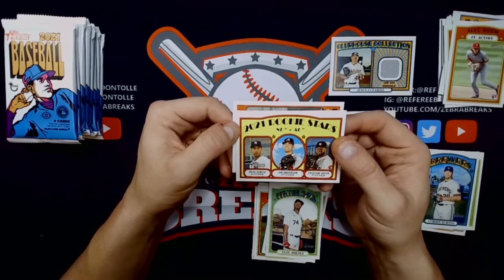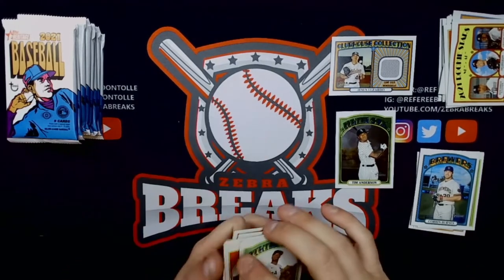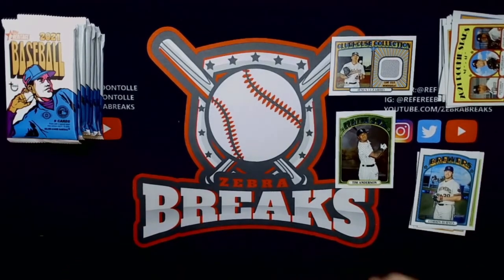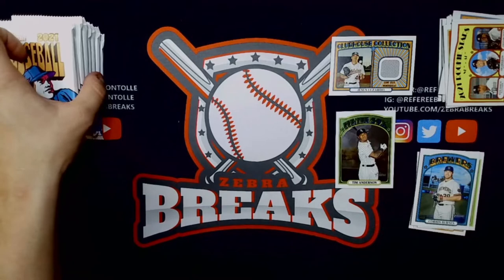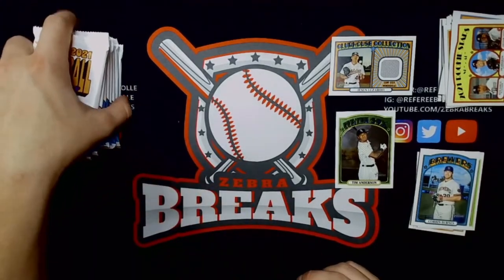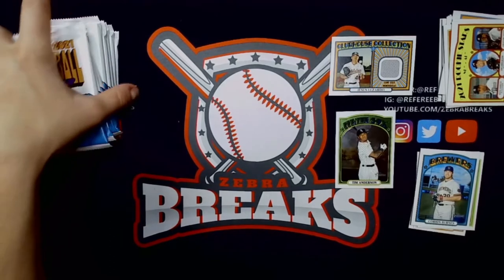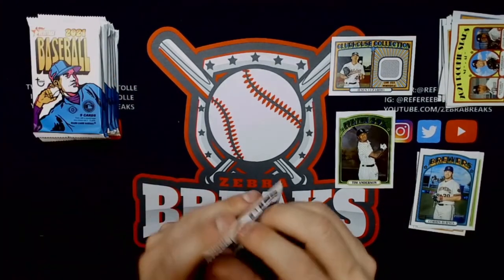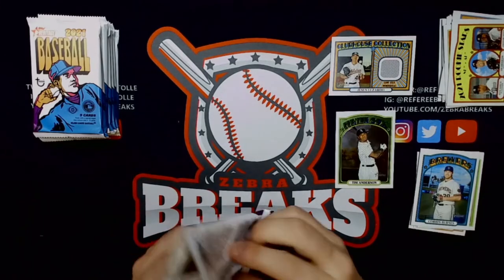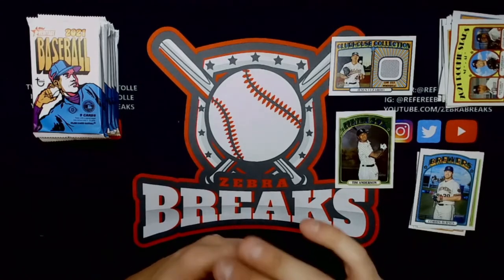NL rookie stars: Javier, Devy Garcia, Ian Anderson, and Madelson. Boyhood photos of the stars — no short print. For people that are going to dump Aloy just because he's going to be out eight months with the torn pec — that's short-sighted. You gotta see the entire forest, don't look at the individual trees. He still has upside.